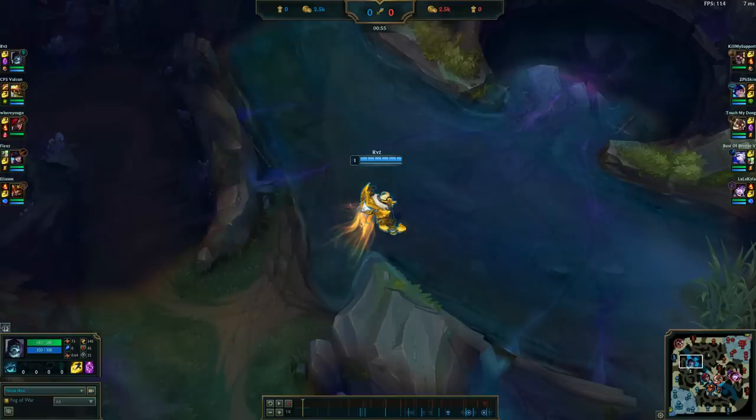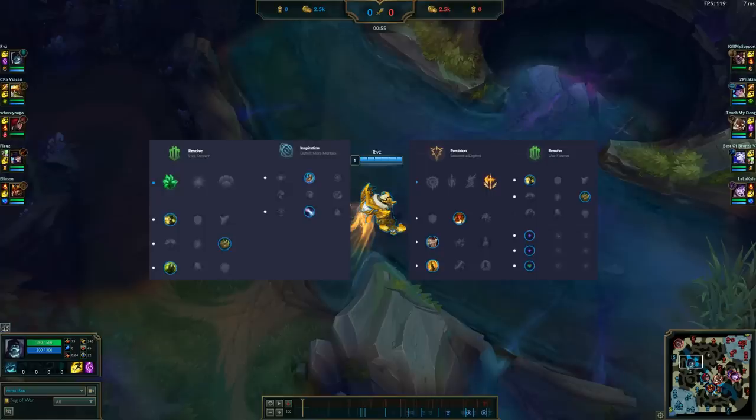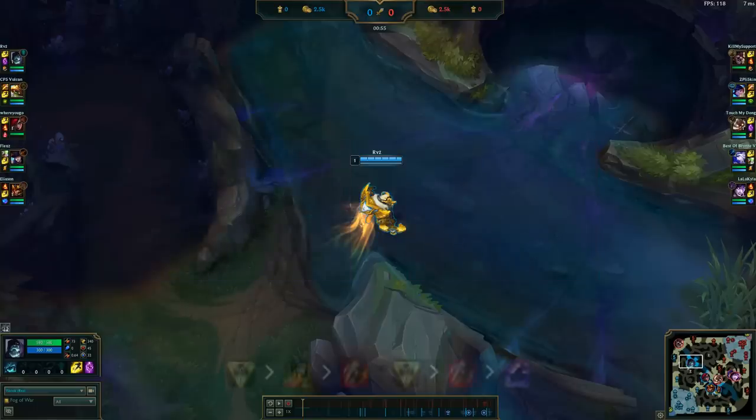For runes, either Conqueror or Grasp are the keystones you should be using. Conqueror if you're in a matchup where you're not going to be able to proc Grasp — so if you're in a ranged matchup, Conqueror is better. Also in easier matchups I would run Conqueror as well, but if you're in harder matchups where you can get a lot of Grasp procs off in the laning phase, then I would run Grasp. For the build on Yorick, always rush Trinity Force — you pretty much don't want to skip out on Trinity Force.